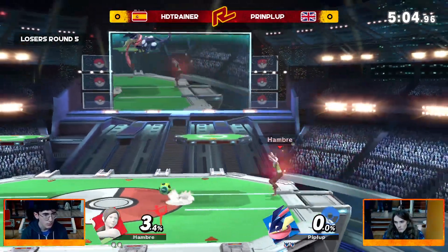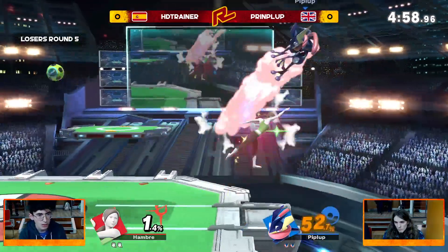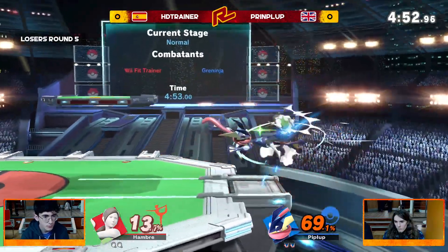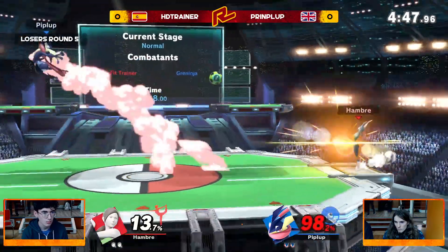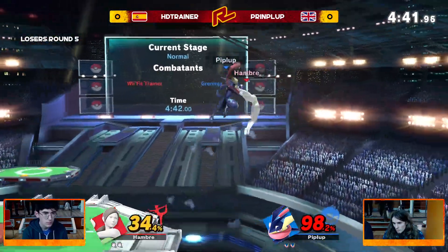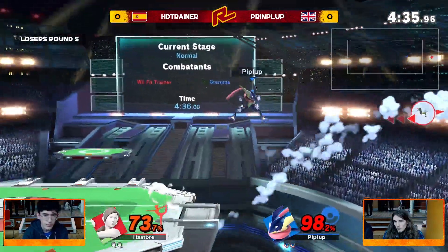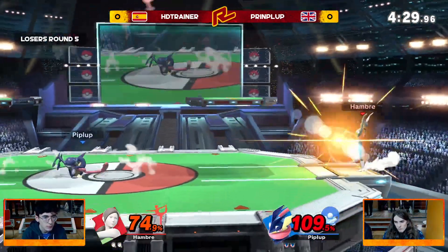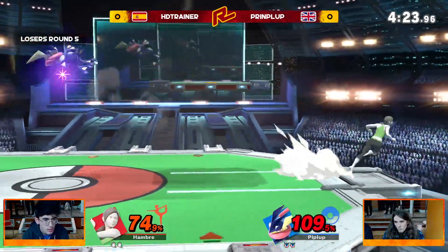Beautifully done from HD Trainer, who has deep breathing online and just takes their time with it. Not forcing the issue, but then able to find that opening as soon as Greninja lands on the platform — finds the double nair into the forward air. Not forcing the issue as soon as they've got deep breathing, instead waiting for a mistake and capitalizing. Print Club striking back with a big forward smash down to the ledge, trying to find the deep water shuriken or the hydro pump edge guard — it's not going to happen. Lovely stall from HD Trainer using the header to go above the high shuriken so they didn't get caught by the charge.